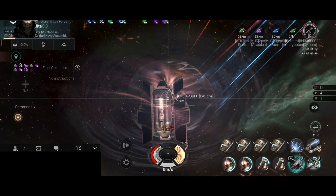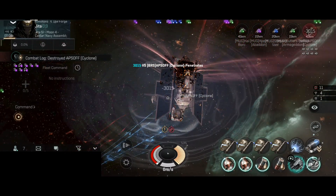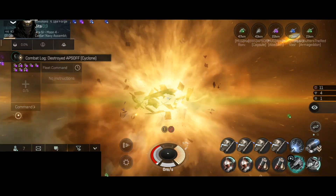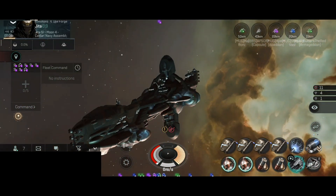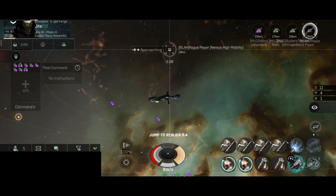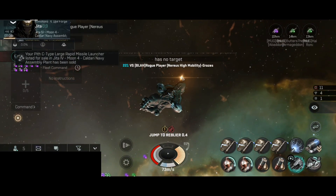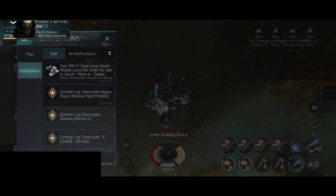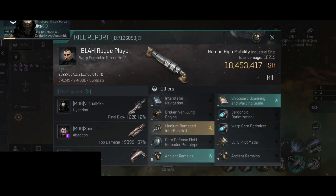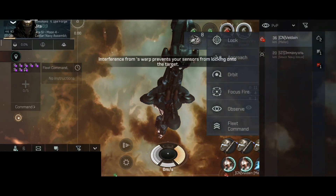Next target — we have a Cyclone. This is going to be a quick one; the Cyclone got destroyed very quickly — very nice. The Cyclone can also be one very cheap and very good ship; might fly one at some point. Next target — we have a narrow high mobility ship. These ships never dropped anything good in my experience, and this is not going to be any different — only 18 million.